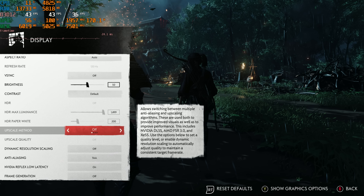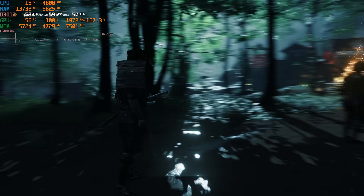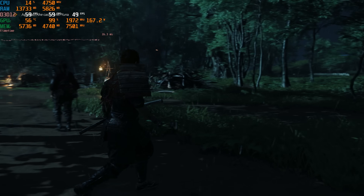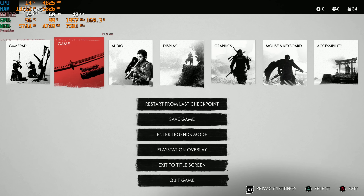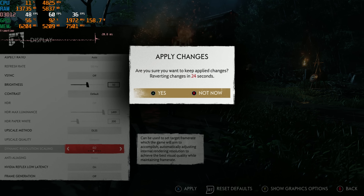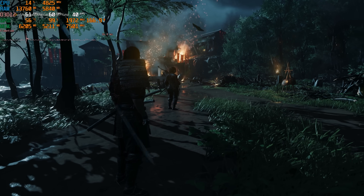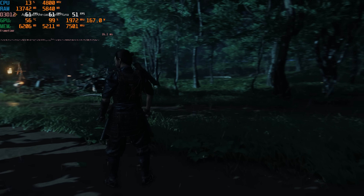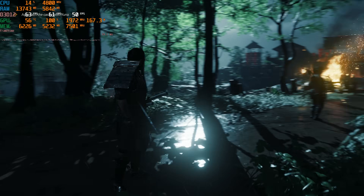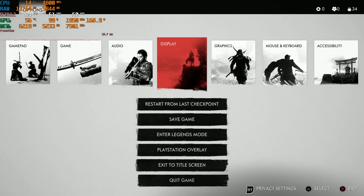With that in mind, we can try out the upscaling and frame generation as well as turning down graphics settings. Let's kick on DLSS quality and see what that does. Resetting the frame rate averages, it looks like we're hitting right at 60 frames per second, though it can dip below 60 when spinning the camera. The game also offers dynamic resolution scaling, so we could set a 60 FPS target with DLSS upscaling, and it should naturally lower the rendering resolution as needed to hit that 60 FPS mark. Scrolling around now, notice it's holding more to that 60 FPS line.